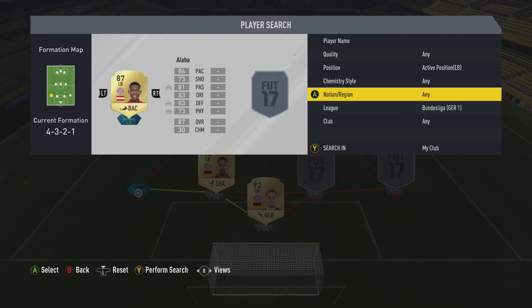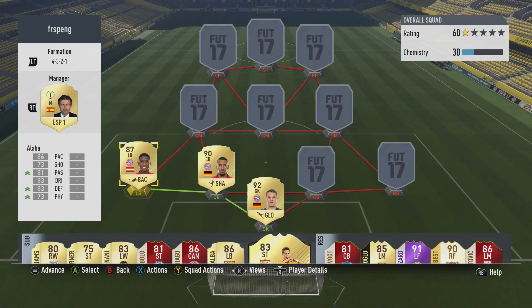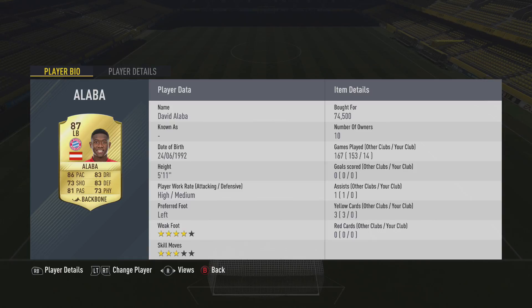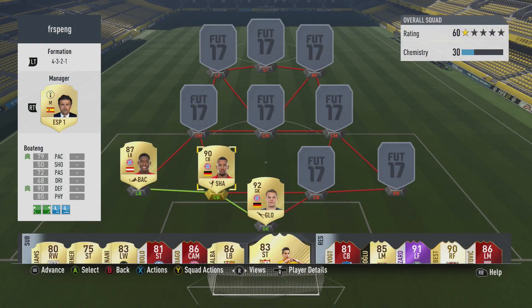Let's go on to the left back position — David Alaba. There have been people saying they don't really want to get him, but I don't see the reason why not. If you look at his stats, all of them are over 70. I've used all these players for more than 10 games, so I think I have enough experience. David Alaba, 5'11", can win headers and hit long shots too. You cannot go wrong with him.